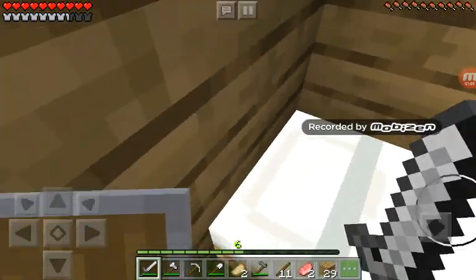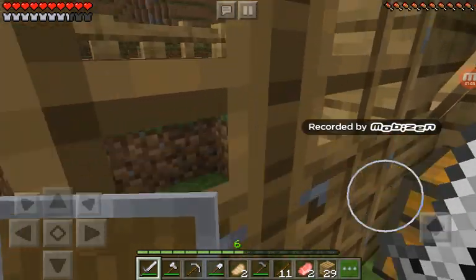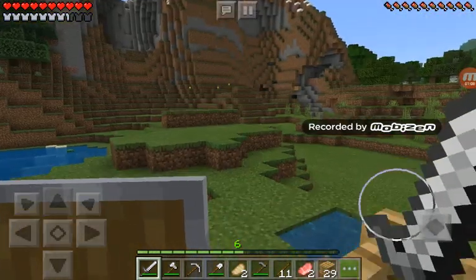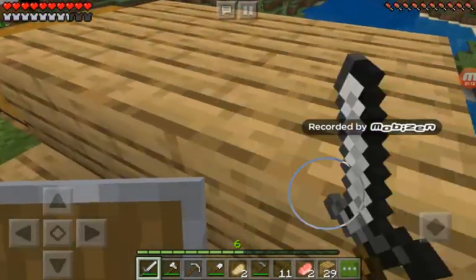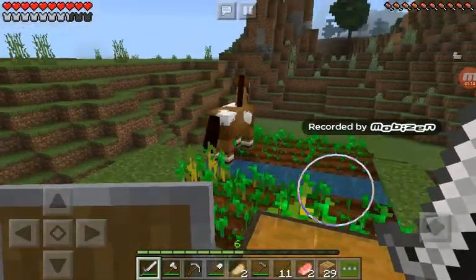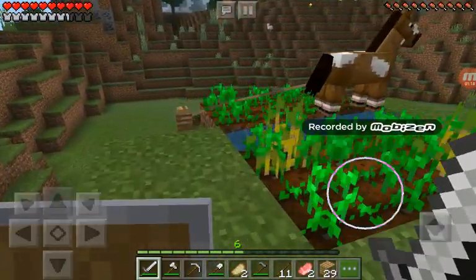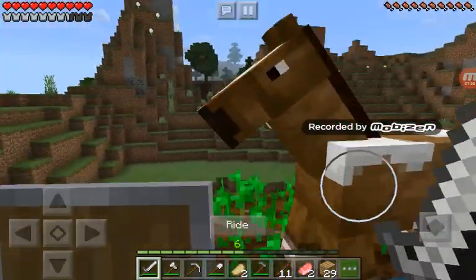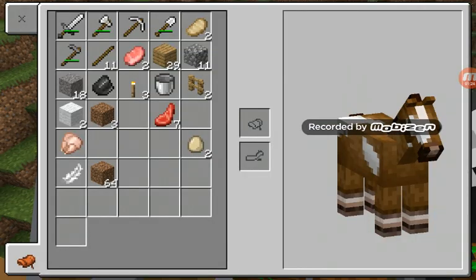It's actually worth it — go ahead, download the game, it's worth it big time. Anyway, later on in the series we will expand the house. And this dude — I've tamed him, but I don't have a saddle yet. If you want proof, here you go — look, I tamed him! I can't put a saddle or horse armor on him but we're gonna have to get that.